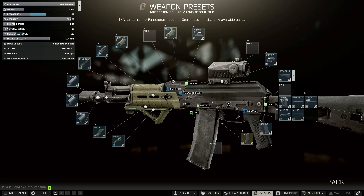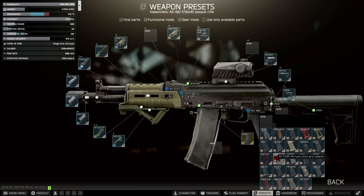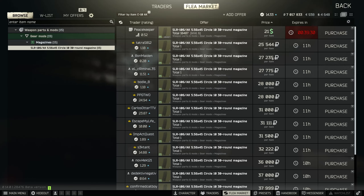Another required part is the RPK Tube — we need to put this on, and because of the way we formulated the build, we can just use the DS-150, which is nice and easy. On the pistol grip, we can just use the SAW, which is another very easy part. We also need the C10AK — there is only one way to get this, which is off Peacekeeper, but you can also buy it on the flea.